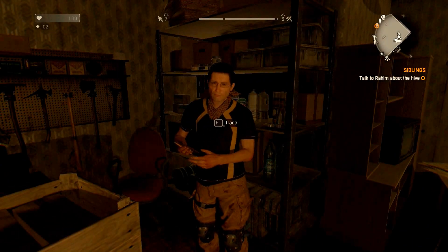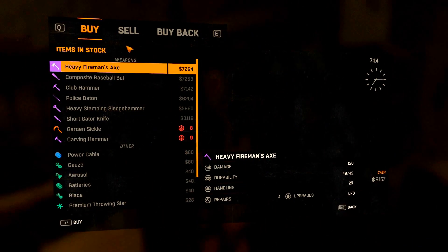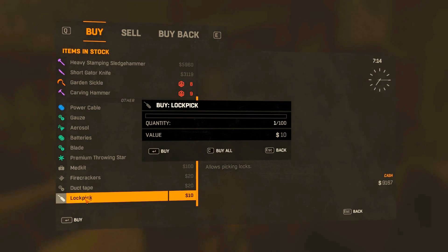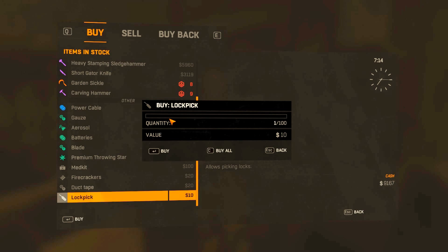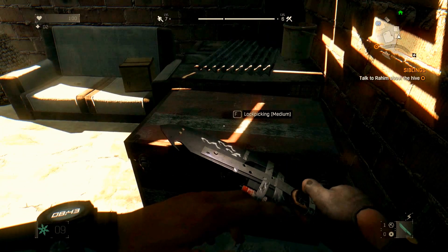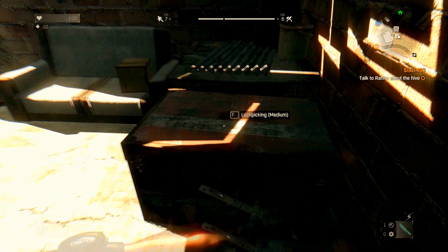Hey guys, it's Neo. I'm gonna show you guys how to pick some chests without any difficulty. First off, buy lockpicks. You're gonna see me only buy 18, however if you have the money go ahead and just stock up on them. It's a really good profit margin in the end anyways.